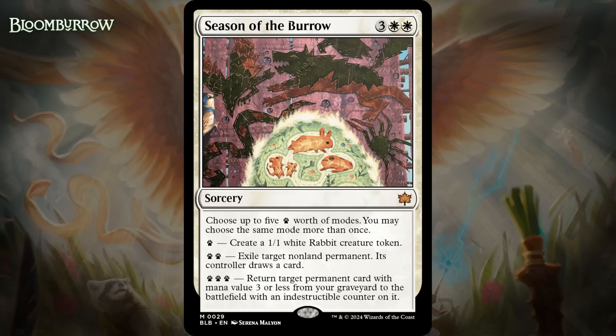You can also go after your own stuff with that mode if you want to. The third mode will probably be useful the least often, and you'll only get it once since you only have five paw prints and it costs three — but when you do have something nice to get back and make it indestructible, that'll feel pretty good. Basically, no matter what mode you choose here, you're going to get five mana's worth or more, and the modality is great. I think it's a bomb — giving it an A-.